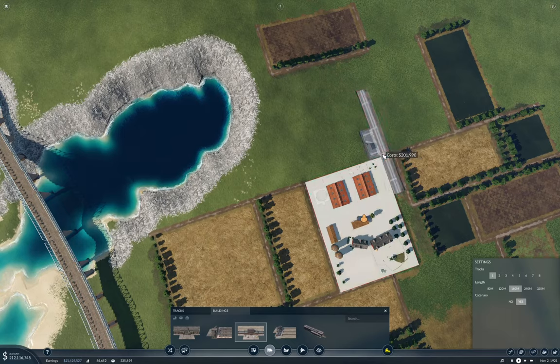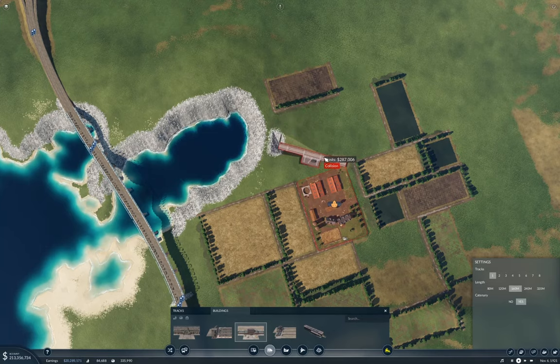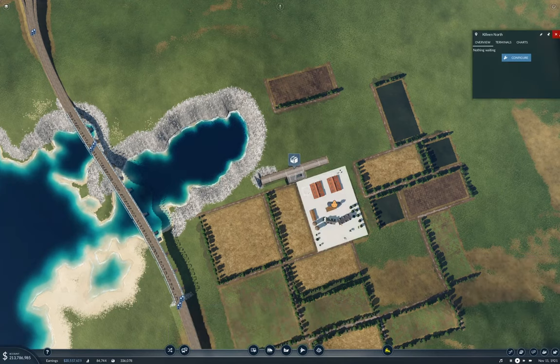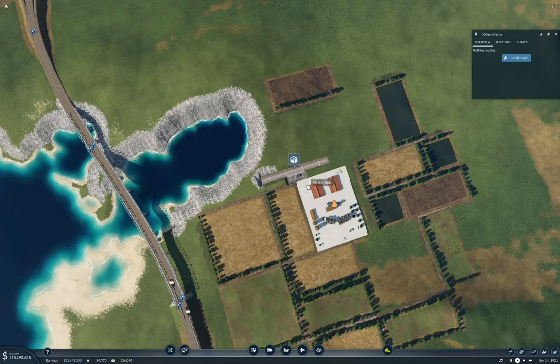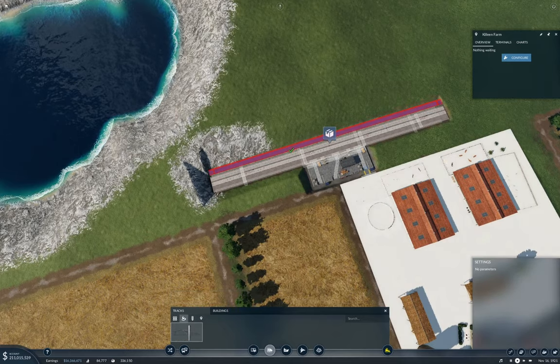If you rotate it properly — hmm, no, that's not so helpful. What happens if — we're going to end up clobbering a field, we don't want to go that way. But if we do it this way, we can do it without demolishing a field. Yep, okay. And this is Killeen Farm. So you need to put a track now — you just made this electrified, didn't you? Yeah — don't do that.